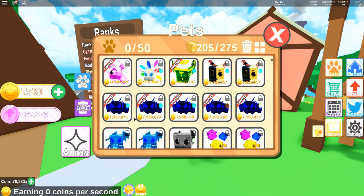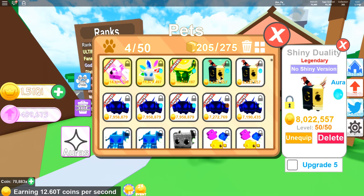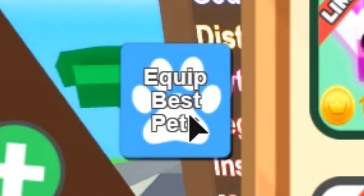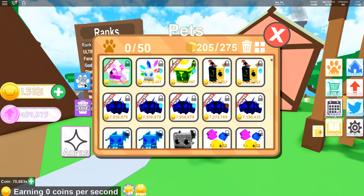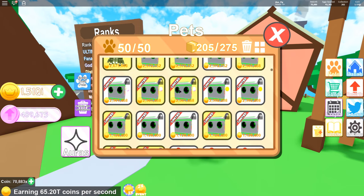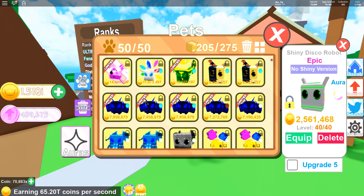Another thing added is something I've really been waiting for — you know how annoying it was to click on each pet to equip them. Now you don't have to do that anymore. All you do is click on this blue button and it equips your best pets. There you go — I just equipped 50 of my best pets with one click! There might be a glitch where some auras aren't picked up, but they'll hopefully fix that later.